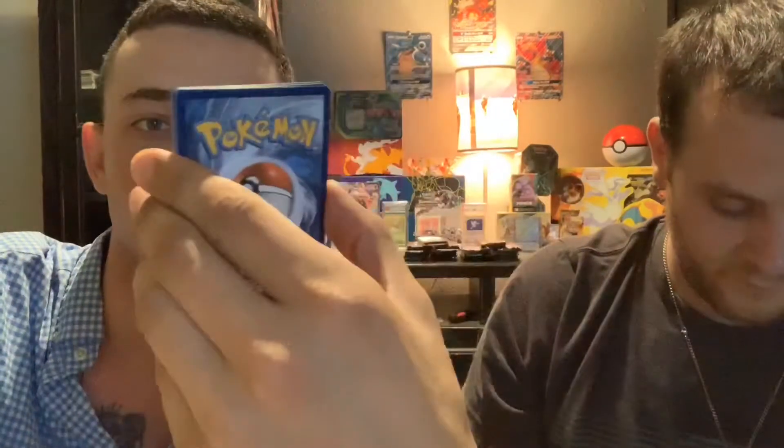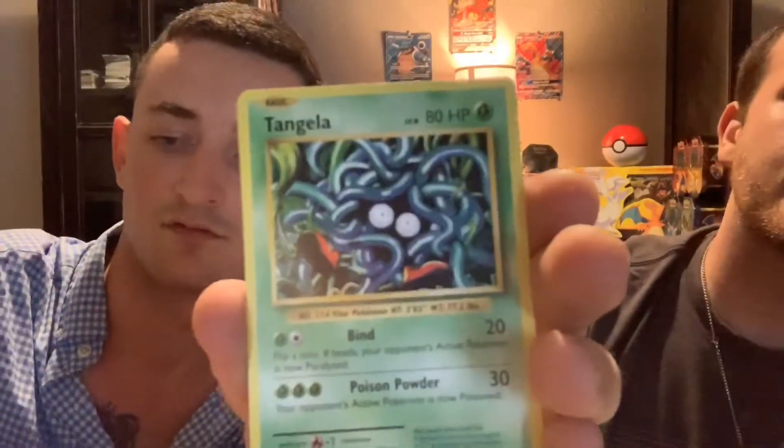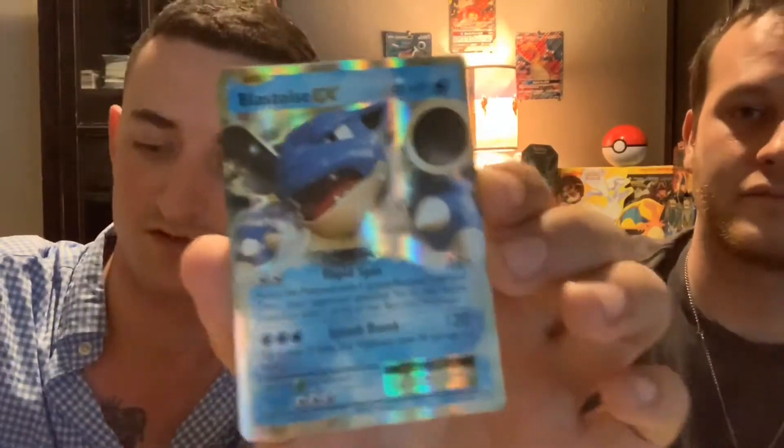Misty's Determination old school version, Onix, Magikarp, Fighting Energy — throwback Fighting Energy, love it — Staryu, Tangela, reverse Rattata — and Blastoise EX! That's very nice, we don't have this one yet so we'll take it. Can't complain — very very nice card, very clean. We wanted Charizard but we got Blastoise at least. Not Mega though, but still Blastoise EX.